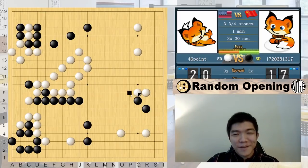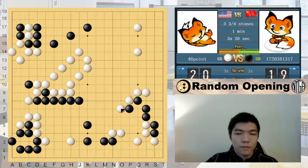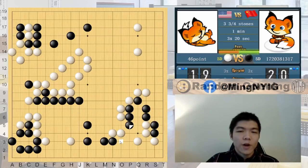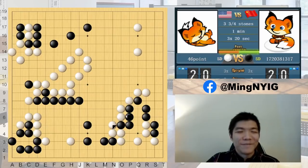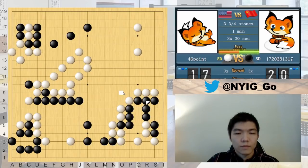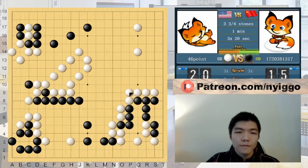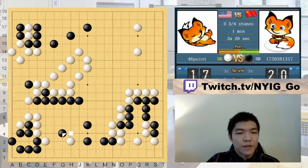Not really sure what to say, but we'll just finish this game quickly. It's so hard to believe that 5D players are like this. A lot of the things seem so basic — it's hard to believe that a 5D player makes these mistakes. That's a ladder, and that's something you learn right after capturing techniques.